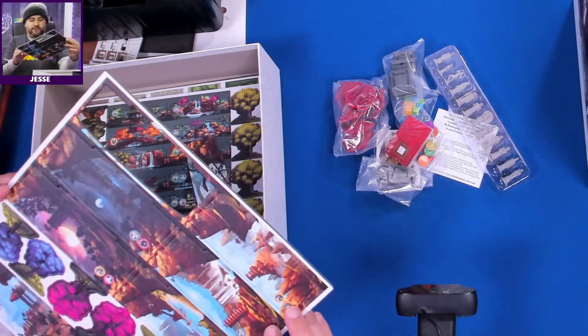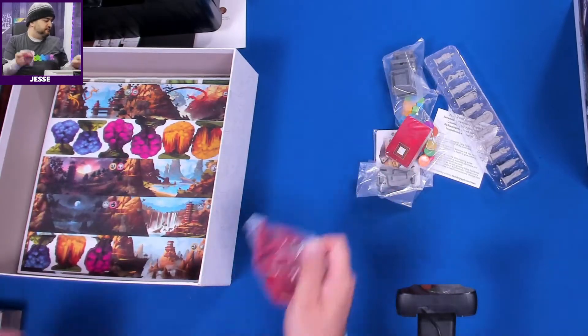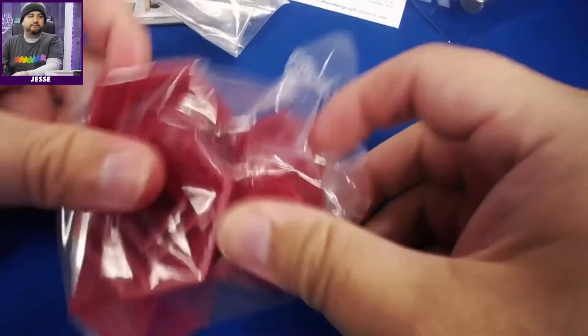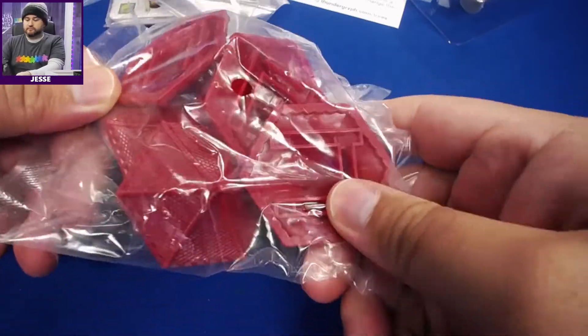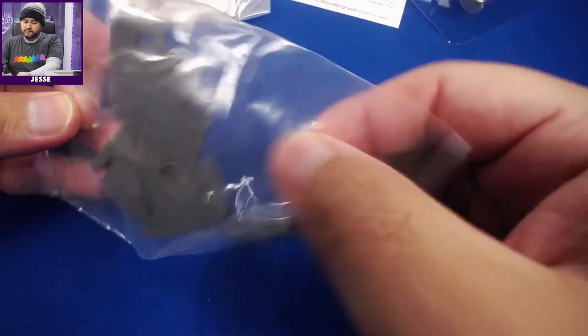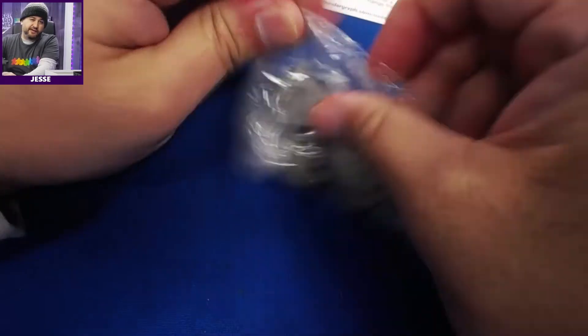Oh well, can't be perfect I guess. Let's look at the other stuff in the close-up. These are some rooftops. Let's get a closer look — I can't quite tell what it is, so I'm going to open the plastic. I know those are rooftops.